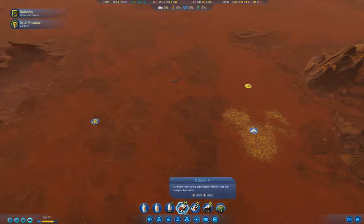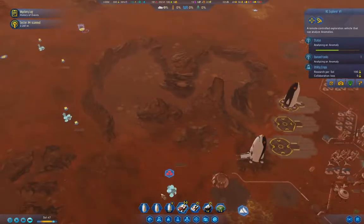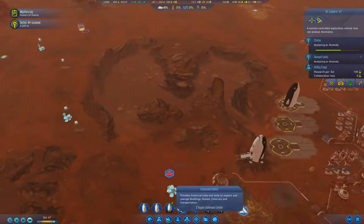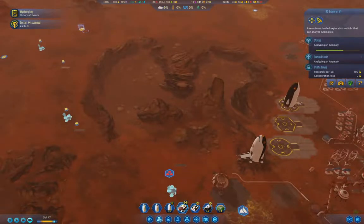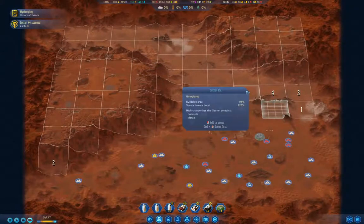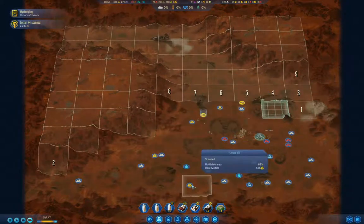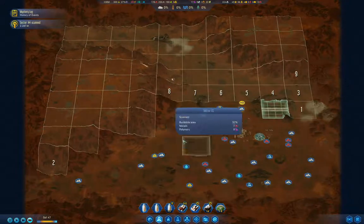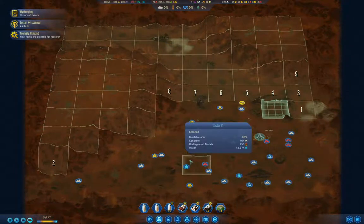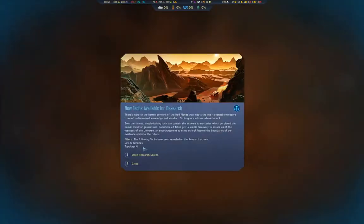Where's the explorer? We're going to want to scan that anomaly as well. Let's take a look at the map overview. I'm going to need to scan some more grids. New tech: Low G turbines, Topology AI.